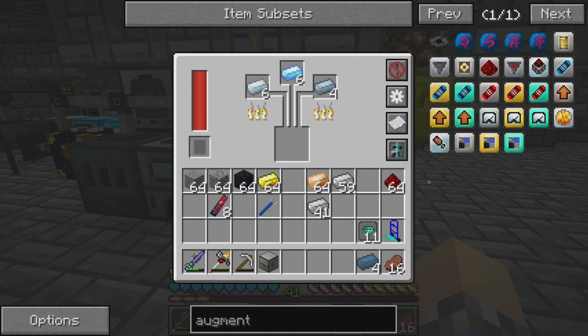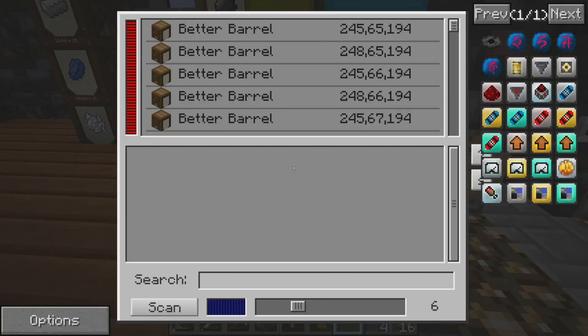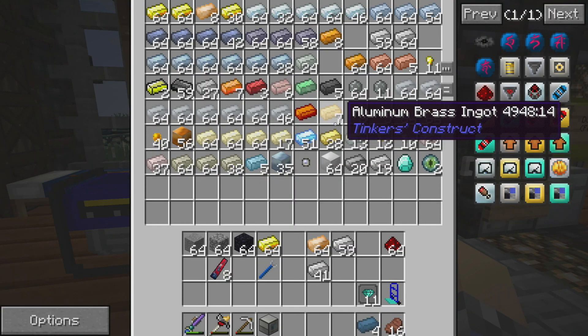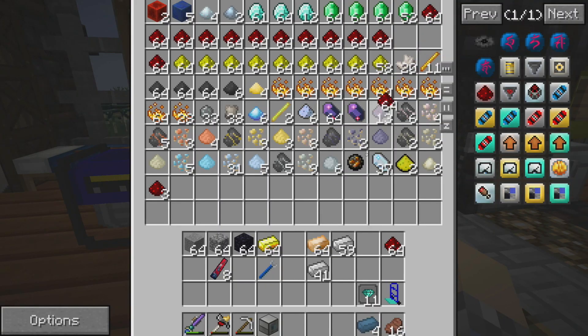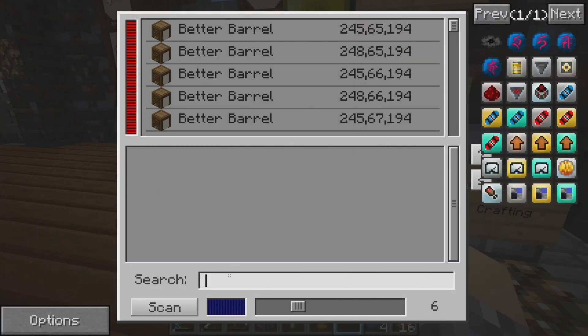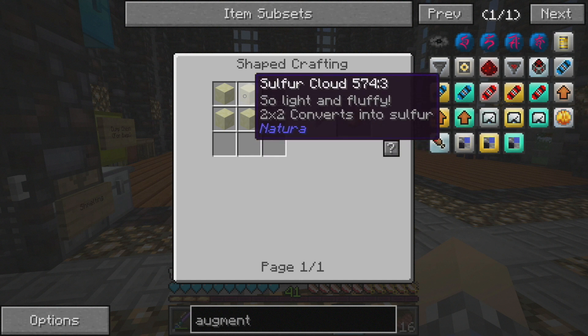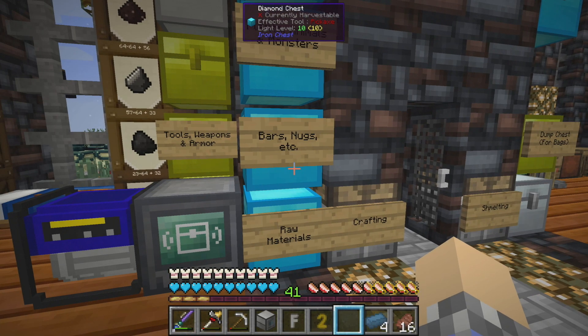We're going to need four Enderium, and then we'll have to take that and combine it with Ender Pearls and Pyrotheum Dust. I don't know if I've got any Pyrotheum around here — we can make it. From memory, we're going to need Redstone, Sulfur — and that one's always a bit of a kick to get a hold of — and Coal Powder. We can use Sulfurous Clouds from the Nether to get Sulfur, so I'm going to go to the Nether and do that.